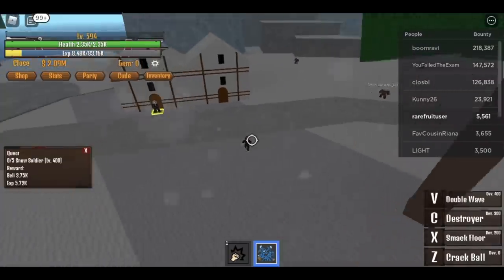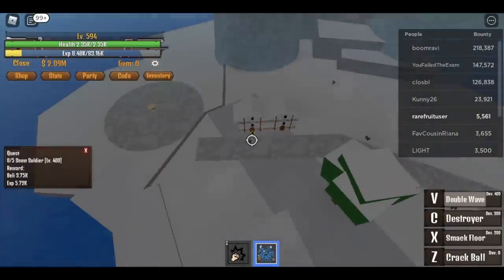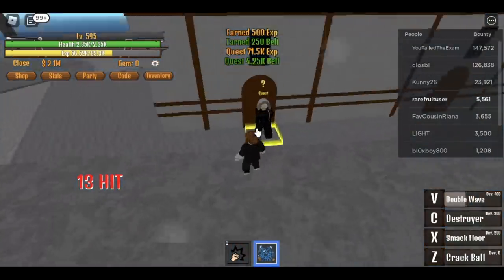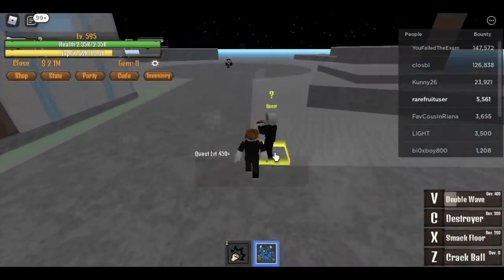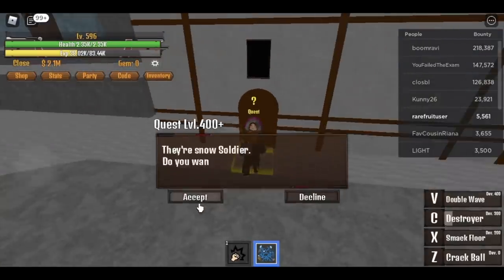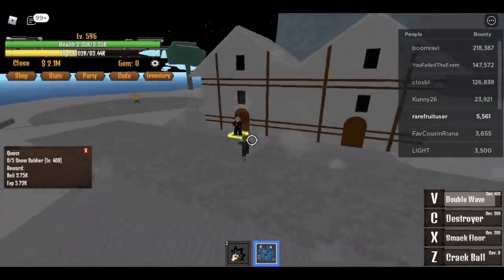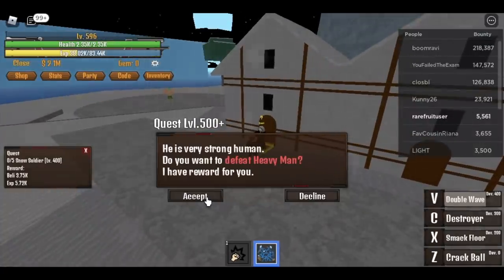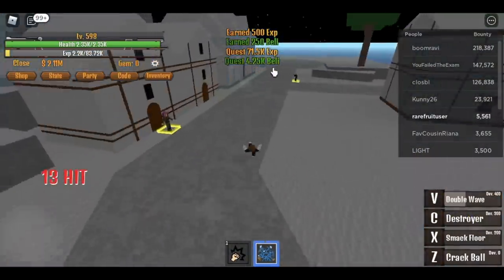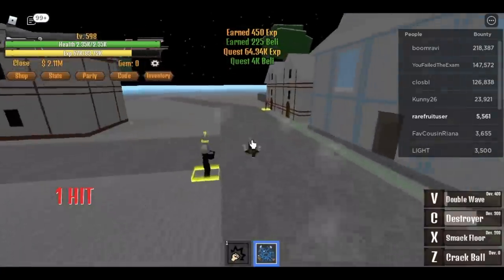At level 500, get the soldier quest, use V skill, and you'll unlock the heavy man quest. Finish the snow soldier quest, accept the heavy man — two quests, one skill! Then head to the king of snow — three quests finished with only two skills. Put all your stats into your power foot, and remember where you cast your skills. One skill, two quests done, then move to the king of snow. Train here until level 625.